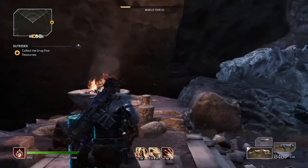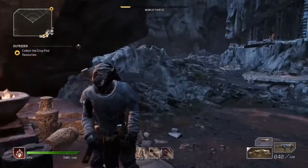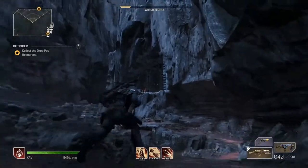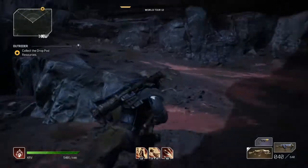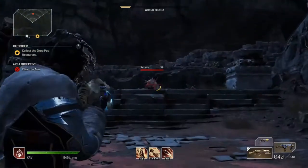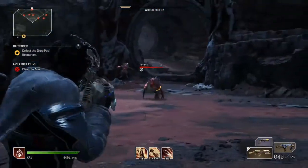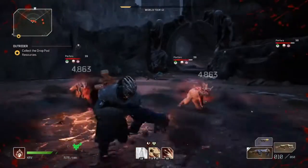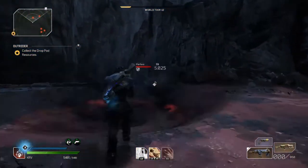After activating the key, take the normal path that you'd normally take. You'll come across some enemies. You have to kill all of them to activate the next key — the next objective. I recommend killing them as quickly as possible.